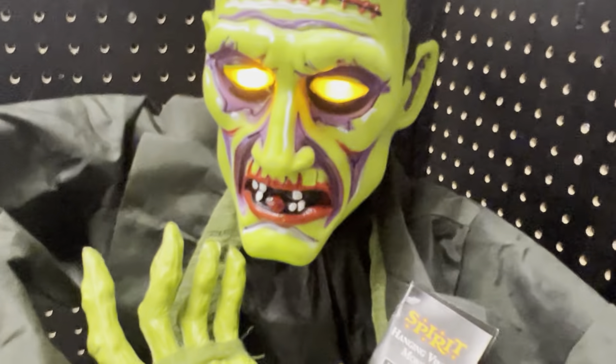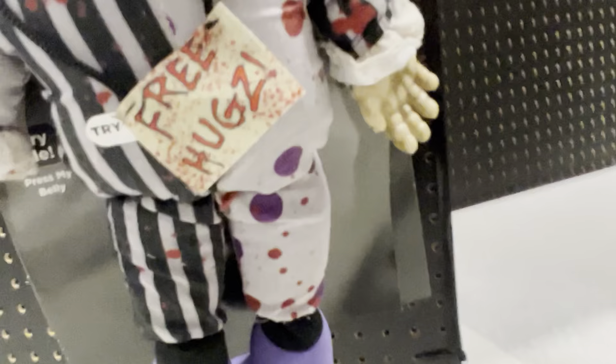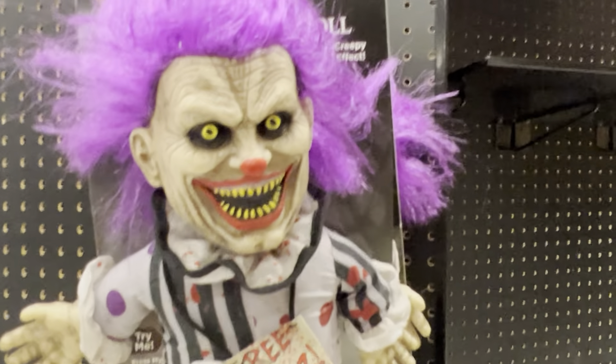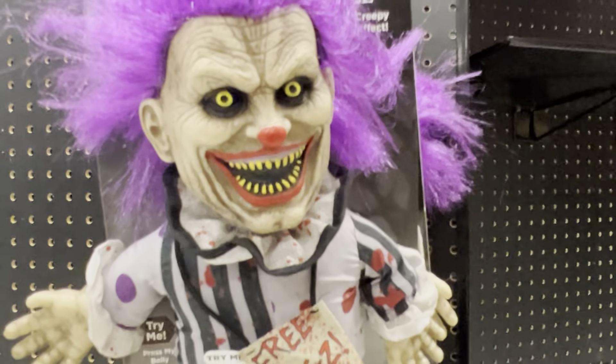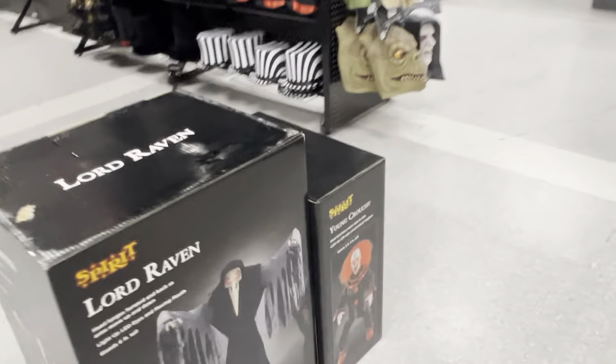Here's some of the hangers. Here's the Frankenstein one. It's cool. Some more of the hangers. Here's some of the steeple of the scarecrow. Here's the Hugs doll. Here's Lord Raven's box, and they have Young Crouchy's box too.